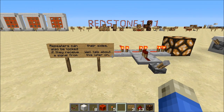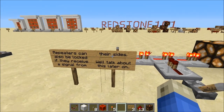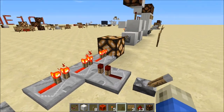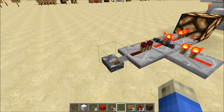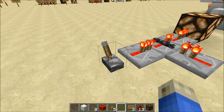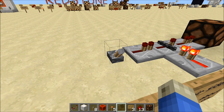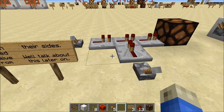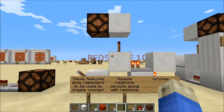Repeaters also have a locking feature — if they receive a signal on their sides, they get locked. You can power the side to lock a repeater's output so it won't change. Lock it while it's off and you can't turn it on. There are lots of cool uses for this that we'll talk about later.